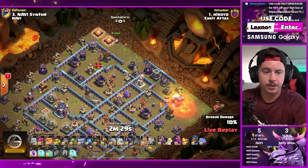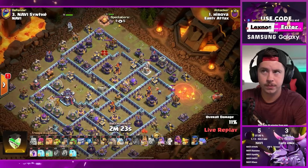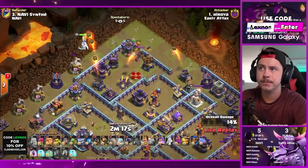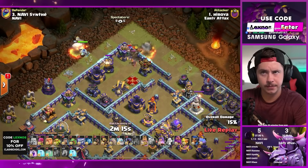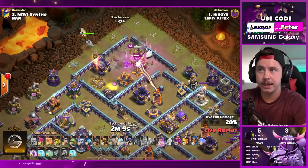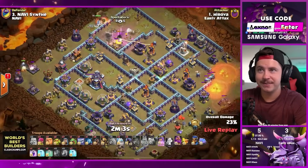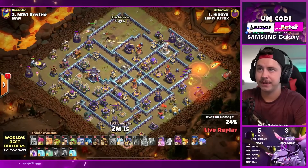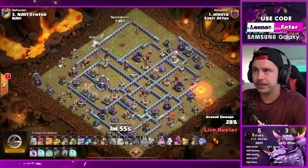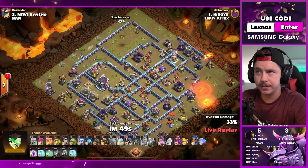Flame flinger on the right side, barbarian king on the top side. Queen on the upper left, king with a headhunter to take out the enemy queen - nice. Queen gets that bomb tower so the barbarians don't worry about it. King goes straight for the scattershot - nice. Golem and wizards on the left side of the base. Flame flinger still getting value on the right side. Queen - is she meant to go all the way for the town hall? She might. Unicorn getting her back up to full health, golem-wizard combo on the left still doing good work.